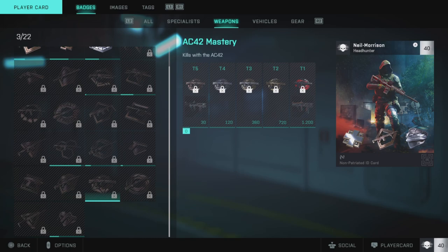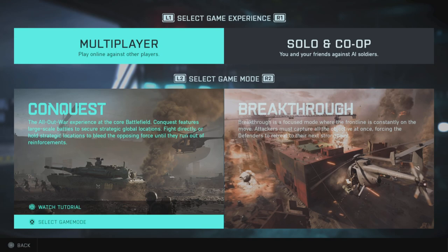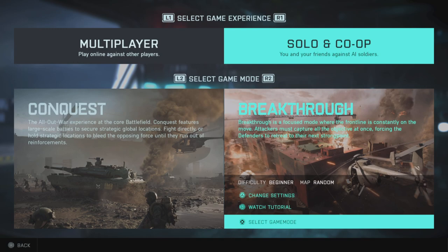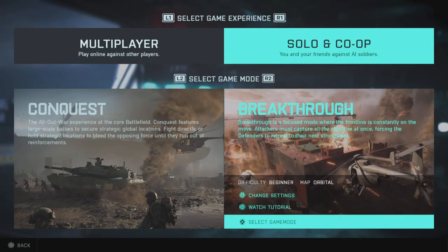So I'll show you how much you can farm it and how quickly you can do it. What I advise you to do is on the home screen, come to Solo and Co-op, then change the settings and leave it on Beginner. A couple of maps I prefer: Discarded, Kaleidoscope, Manifest, and Orbital. For this particular video I just chose one of those.